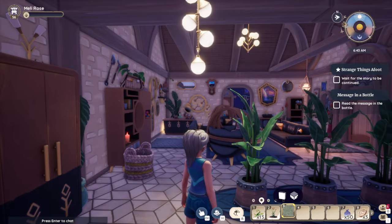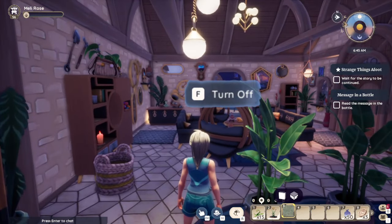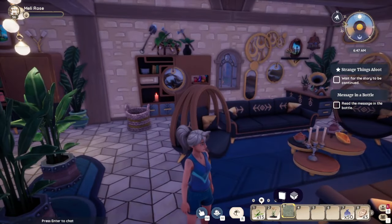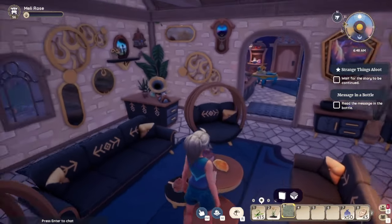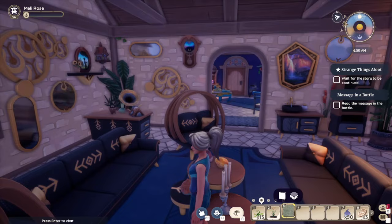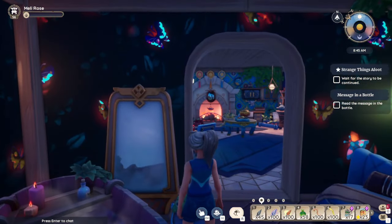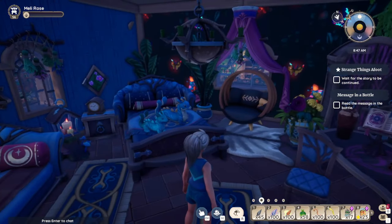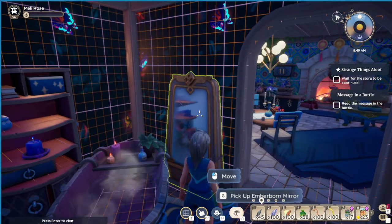Mordrena put a scary face in the chat. Ghost says he thinks the house is amazing. Hey, there's my mirror — look what we found! I didn't even think about looking in here because this is the witchy room, so all my witchy furniture is in here. I didn't even think about there being an Emberborn piece in here.